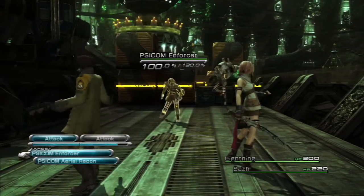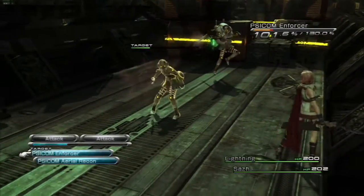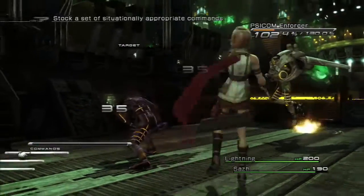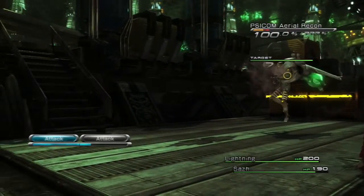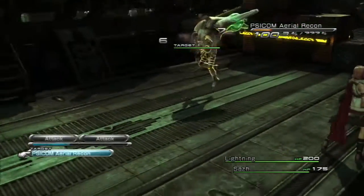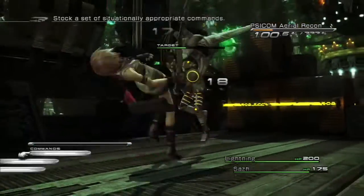Alright, more encounters. Let's begin by targeting the weaker guy — get him out of the way. Okay, he's done. So Psycom Aerial Recon — a new enemy with a little more HP; just got to be careful. But in this game, if you take a lot of damage it's okay because you get full heals after the battle, so it's completely fine.